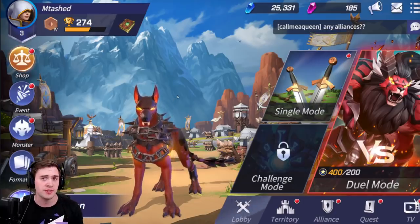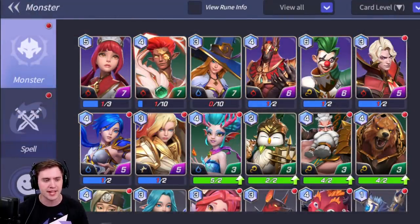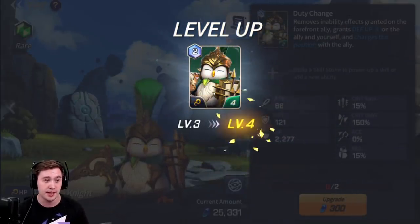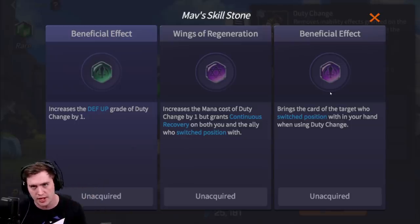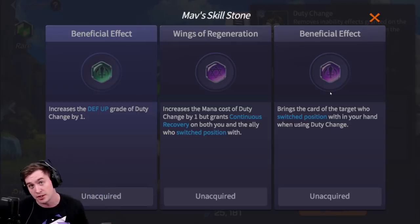In Lost Centuria there are a bunch of different monsters to collect. If you end up getting duplicates, you can actually use them to level monsters up and make them stronger. Some characters get a lot more powerful as you level them, and they also have skill stones that can have different passive effects and completely change how strong a monster is. So even a rare monster can go from mid-tier to top-tier.